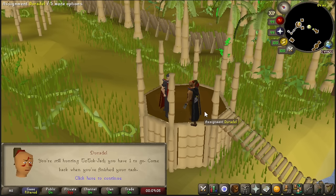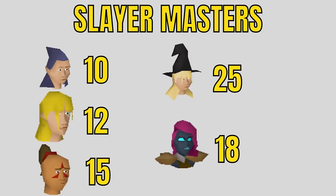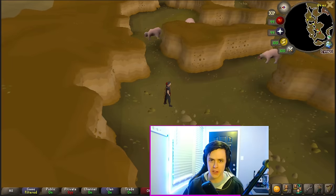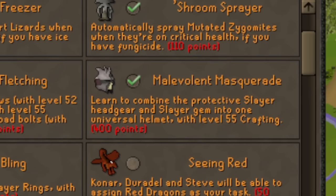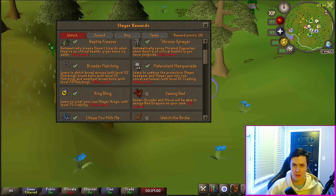After you complete five Slayer tasks, you will be awarded Slayer points for every task you complete. Different Slayer masters give different point amounts based on their tier. You will be awarded bonus points for certain milestones like 10, 50, and 100 tasks. These points can be used to buy unlocks at the Slayer point store at any Slayer master. Here's a general order of what I think you should buy. First: Malevolent Masquerade, which allows you to get the Slayer Helm — super useful for the entirety of your Slayer grind.